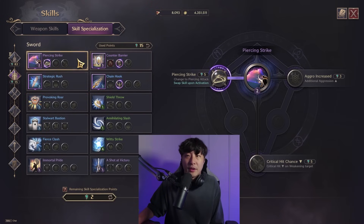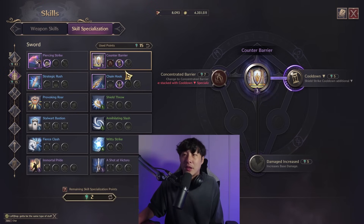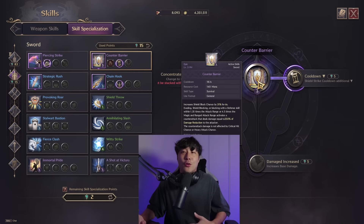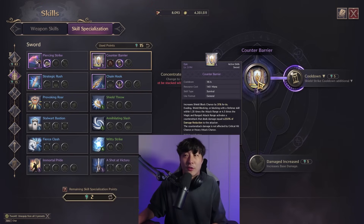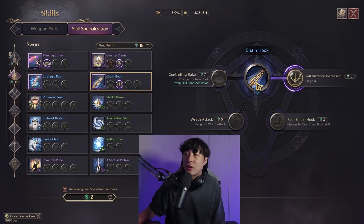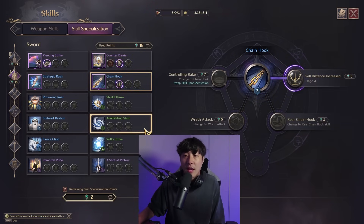For the sword abilities: we already talked about Piercing Strike. Counter Barrier — I take the specialization that gives me more uptime on Piercing Strike. Counter Barrier is a very key defensive ability. It not only reflects damage to targets that dive you — they literally deal damage to themselves when your Counter Barrier is up — but it also significantly increases your block chance. I take Hook with extra range, which is fantastic. You can also combo a prone off of this. That's pretty much all I take because there's no room for anything else.